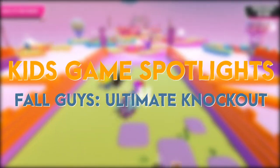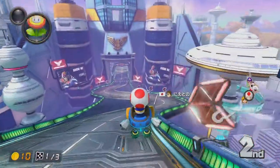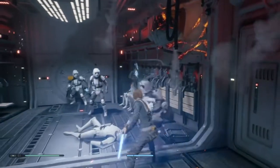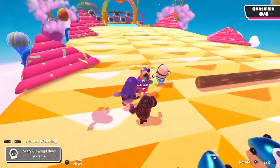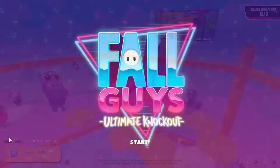Hey everyone and welcome to Learning Works for Kids Gaming Spotlights. This is a series where we will be walking through some of your favorite games and talking about how playing them can help you get better at real world skills. Today we're dodging giant oranges, running up seesaws, and hopping on hexagons because we're talking about Fall Guys: Ultimate Knockout.